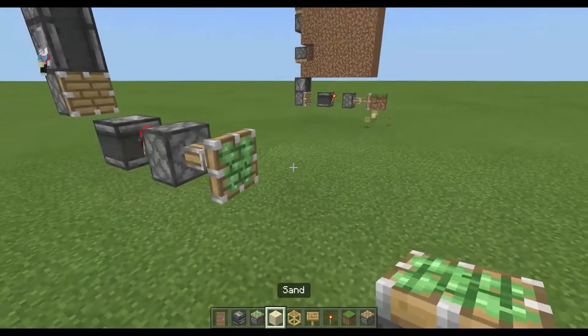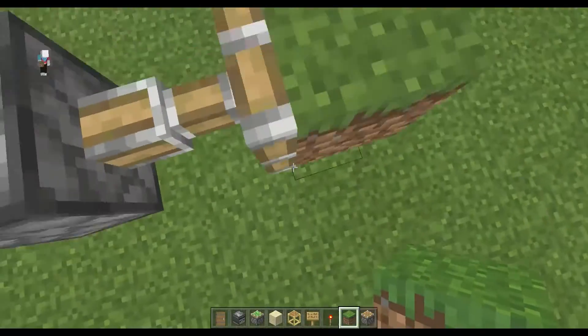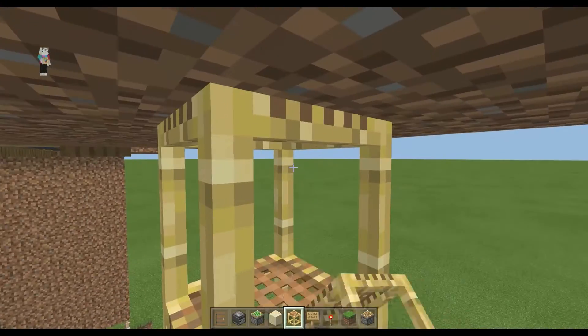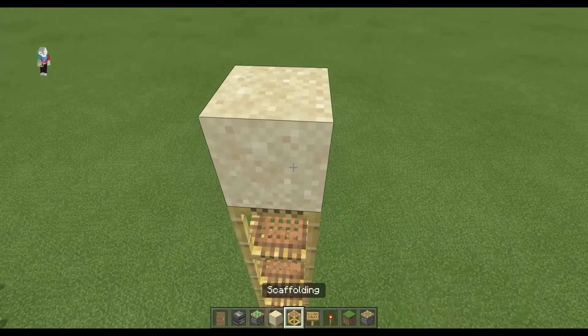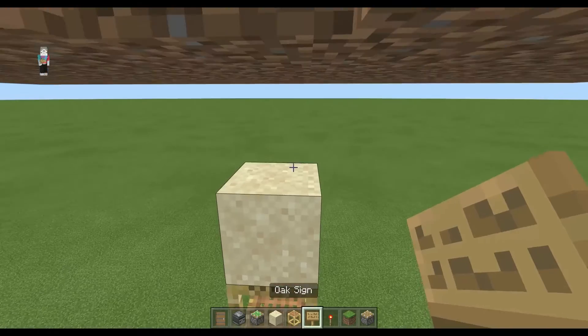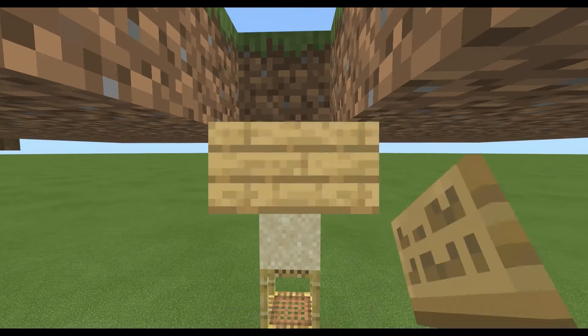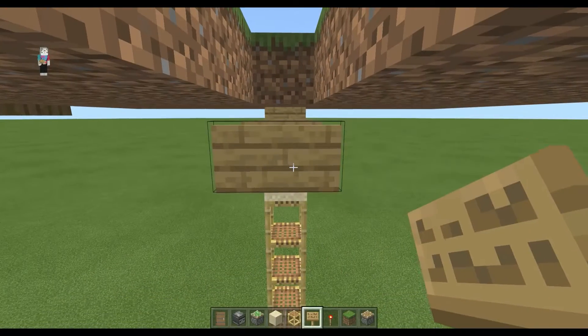Now I just need a torch, a sticky piston, and then some grass blocks. I'm going to get my placement all the way up here, and then I'm going to break two, put a piece of sand here, and then have those right here, just like this.